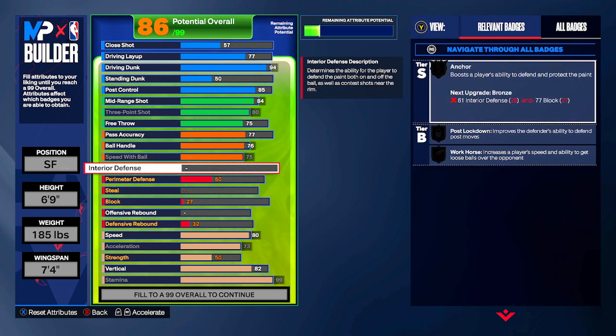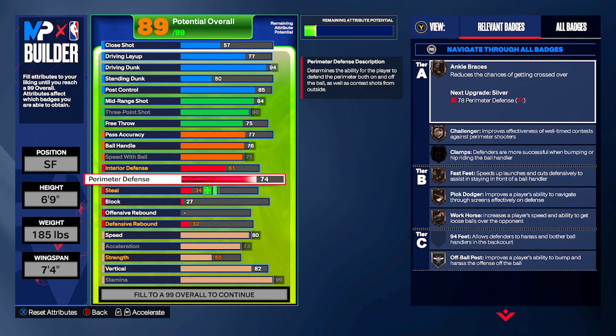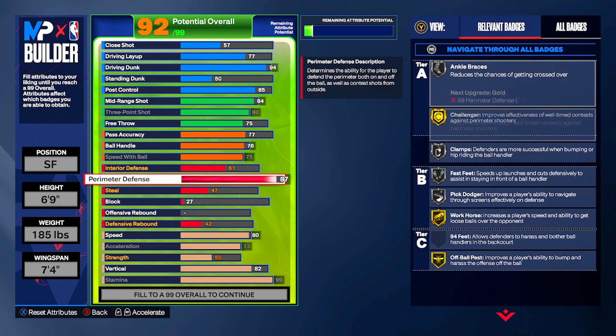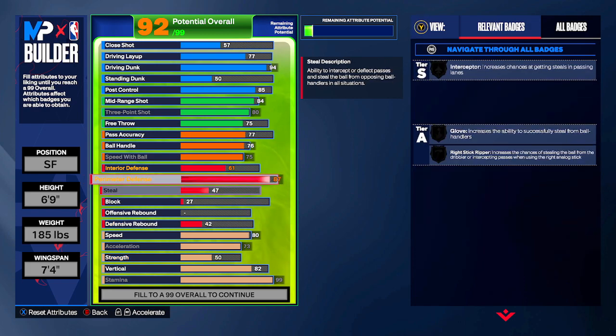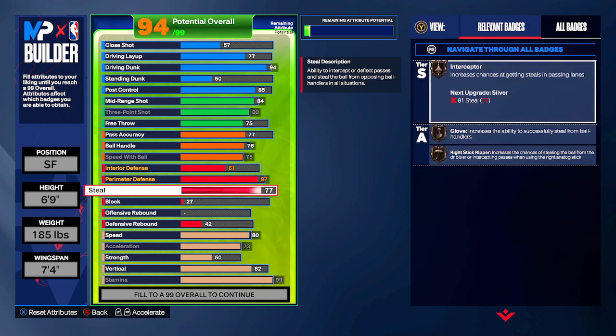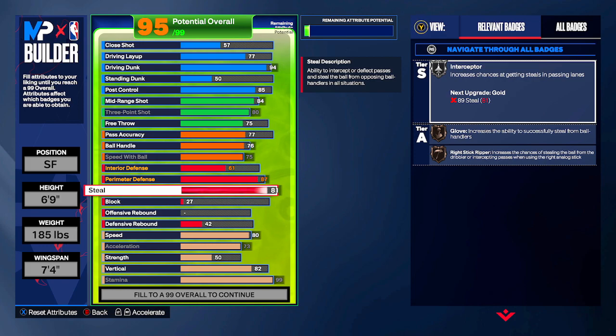Moving to defense — I didn't want to shy away here since Tatum is known to be a good defender. Interior defense is going to be 61. Perimeter defense we're going up to 87. The reason we go 87 over 85 — Silver Clamps aside — is to get Gold Challenger, which is really nice for closeouts when your opponent is shooting on the perimeter. That gives you a better contest on the shot. Then 81 on steal, which gets Silver Interceptor, Bronze Glove, and Bronze Right Stick Ripper.